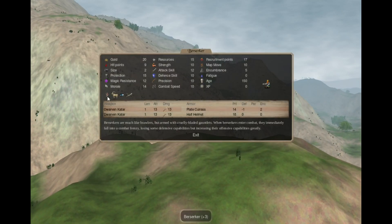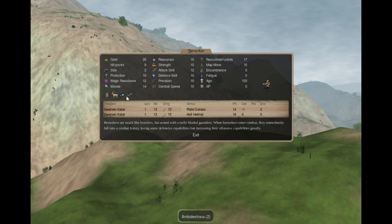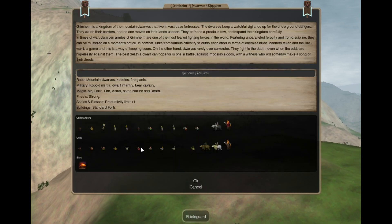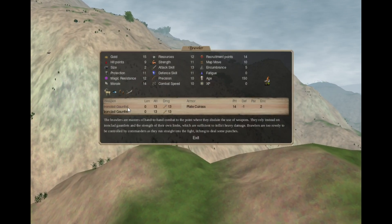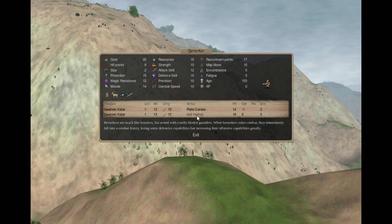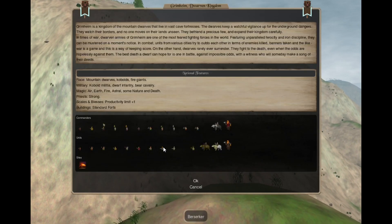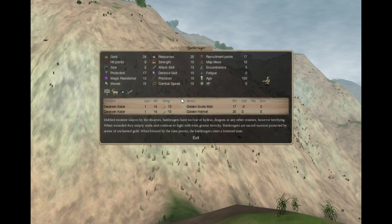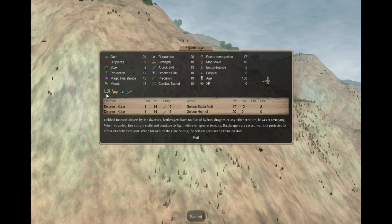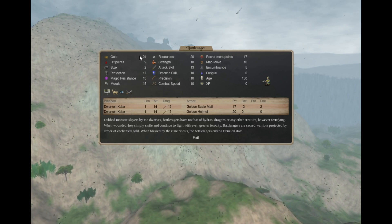The Berserker has Berserk — they start Berserked, they do not need to take a wound. They are also Ambidextrous. Instead of ironclad gauntlets they have Dwarven catars that deal piercing damage, and they actually have a half helmet. But still, with instant Berserk, they are difficult to control. The capital-only sacred unit is the Battle Rager — has 2 Dwarven catars, a golden helmet, golden scale mail, and they do not have Berserker or Undisciplined. But they do cost a lot.